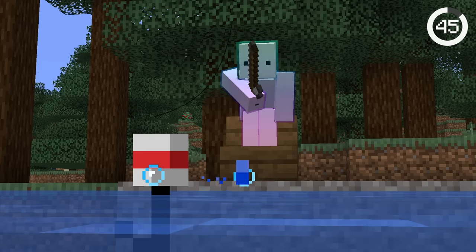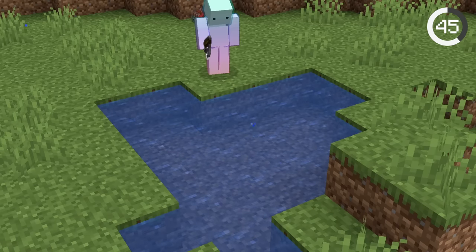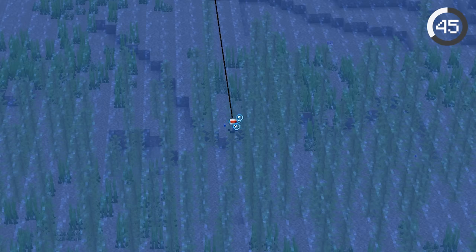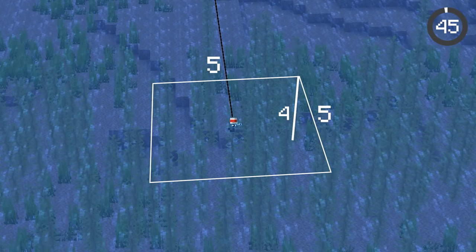What's the best way to fish? It actually depends. If you're looking to get primarily fish, you should fish in shallow areas because you get less treasure and more fish. However, if you want more treasure, you should fish in deeper water so your bobber is surrounded by at least a 5x5x4 area of water.